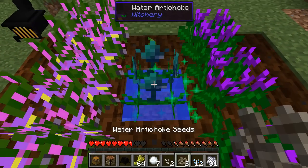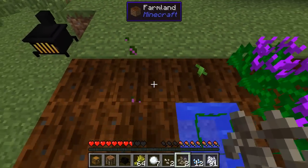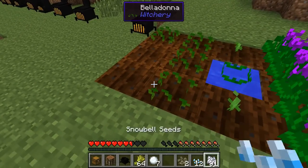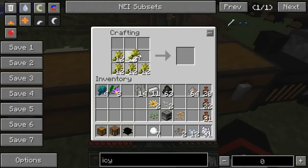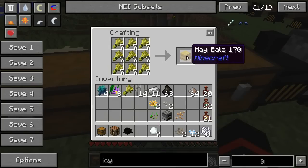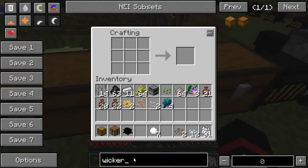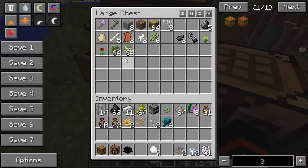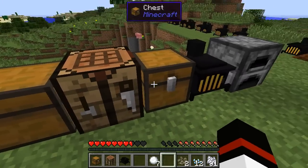Water artichokes become useful when we get to talking about Poppets later. Belladonna flowers are mainly used when crafting the books that come with the mod — you don't need them a whole lot after that. Witchery also adds a thing called a wicker bundle that you can make with saplings, and it adds a use for the hay bale. These have quite a lot of uses that I'll get into later.